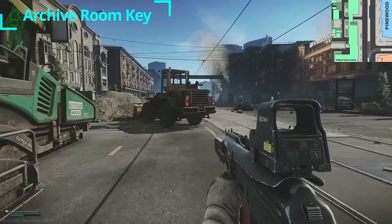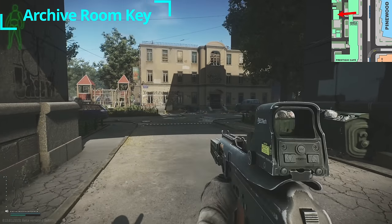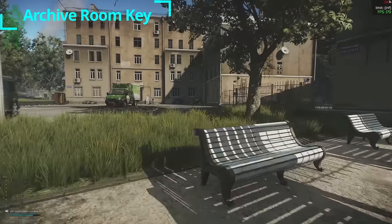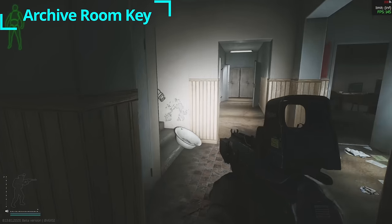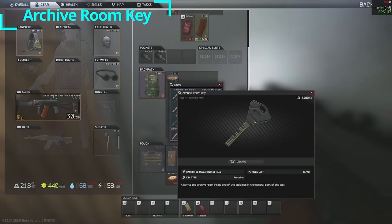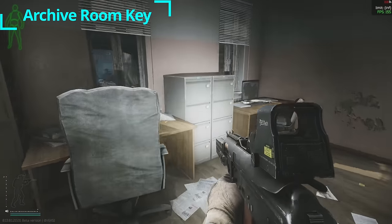Heading north along the main street, make sure the Pinewood Hotel is on your right and the row of buildings is on your left until you reach a gap. Underneath this gap is an archway — head underneath it to this building with graffiti on the front and doors. There's no access from the front so go around to the side, through the back open gate, in the back door, around to the left, and left up the stairs past the trash bags. At the top of the stairs on the left is the archive room key. Inside: two filing cabinets and one safe — but again this safe is locked, making this room relatively useless unless you really like filing cabinets.